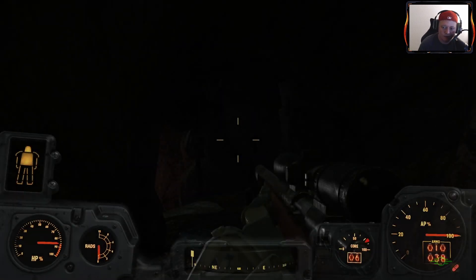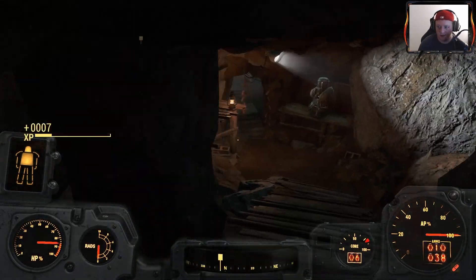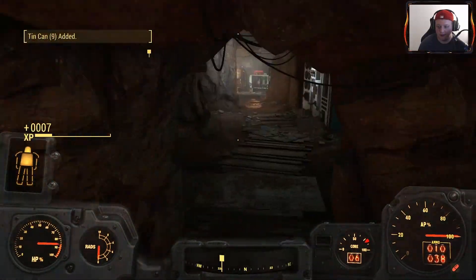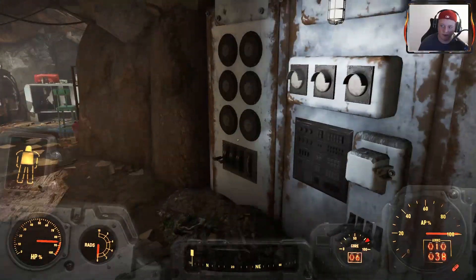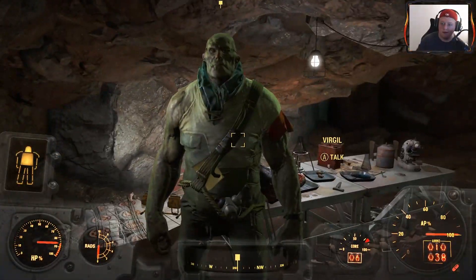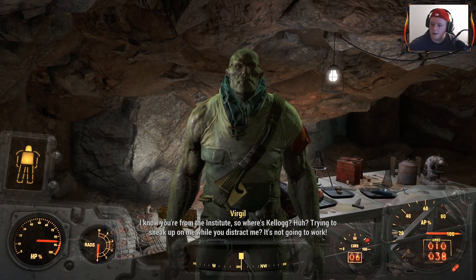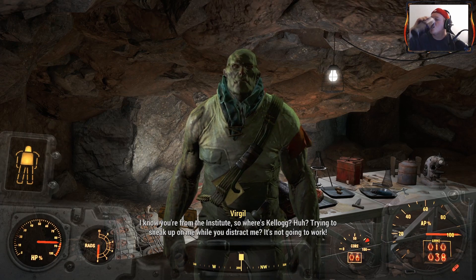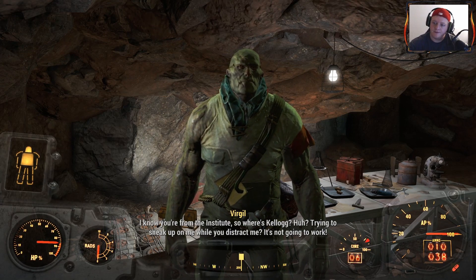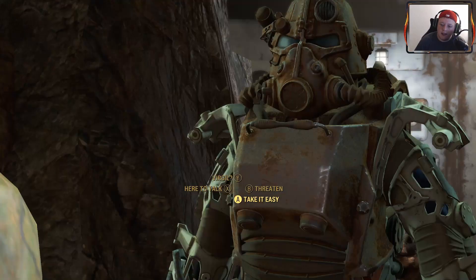Virgil, where are you? Come on, Virgil. I am taking your stuff — oh hey, they did not shoot me. Give me your cans. I am bullying Virgil. 'Take it nice and slow. No sudden moves. You're from the Institute. Where is Kellogg? Trying to sneak up on me while you distract me? It is not going to work. I am not stupid. I knew they would send him after me.' Take it easy — Kellogg is dead. 'Dead?' He's dead, whether you believe me or not.